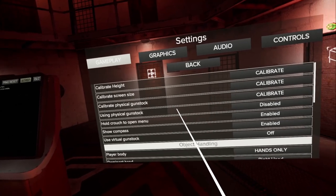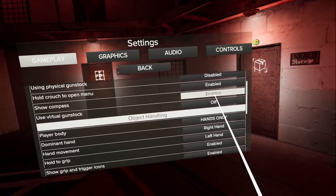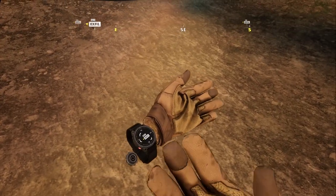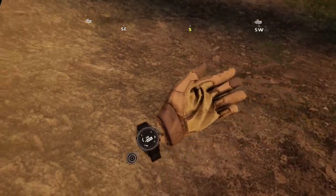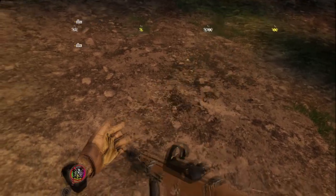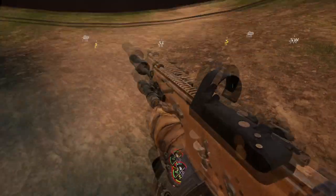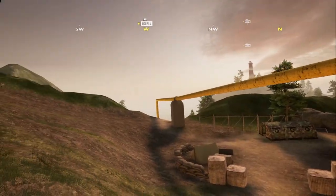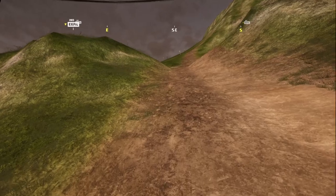Speaking of the compass, I personally like to keep this up and active at all times. While you're in raid, having the compass on your screen allows you to know where you're looking at all times. If you're playing with friends, you can make callouts with cardinal directions and always know where your exfills are. You can turn the compass off as it is available on your watch, but I personally prefer to have my health on screen at all times so I know how healthy I am and if I need to heal without spending a few seconds to toggle through the screens.